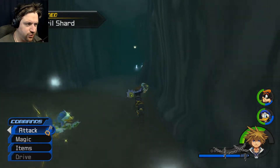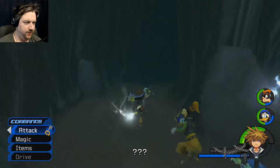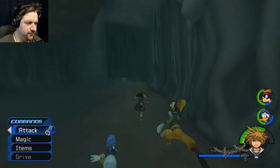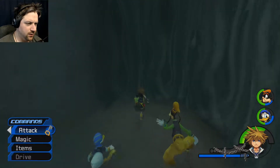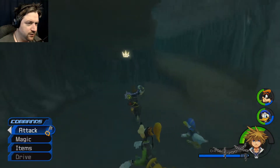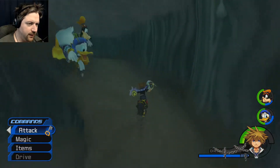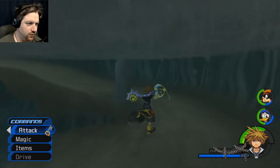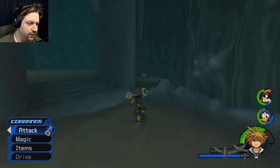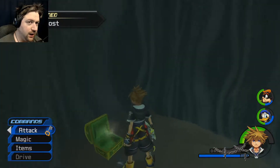And we've got a Mithril Shard. This is where we need to go — Underworld Cavern's Atrium. Lucid Stone, another puzzle piece — nice. Heart puzzle piece. Work our way up here around the corner, jump over here to this platform.